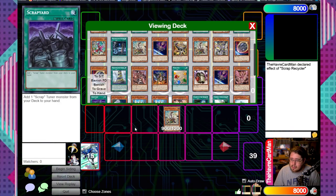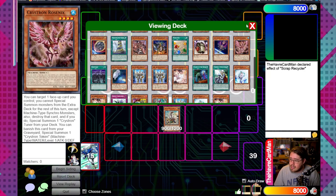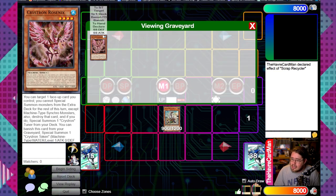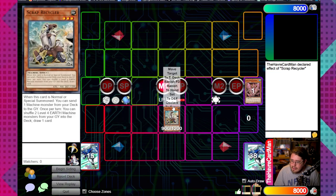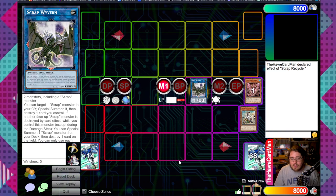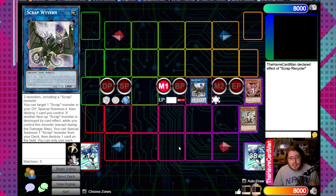For this combo we'll assume we have nothing else in hand - just a bunch of non-engine stuff. We'll send the Christron Rosenyx because it's a guaranteed extender. Now banish Christron Rosenyx from the graveyard using its effect to summon a token, then immediately link these two off for Scrap Wyvern.